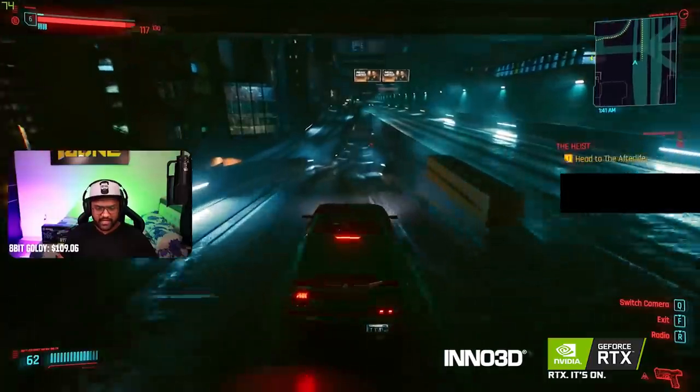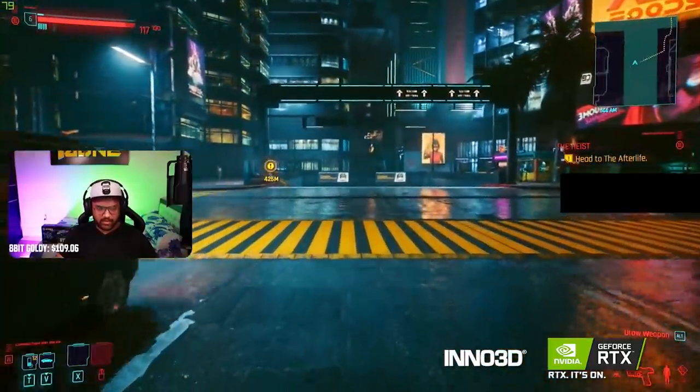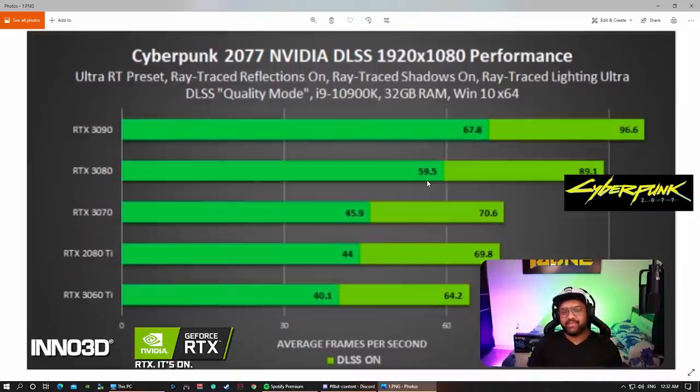Now let's look at three slides which do a comparison between three resolutions — 1080p, 2K, and 4K. With DLSS on, the RTX 3090 boosts up to 96 FPS, and the RTX 3080 — as I've already shown — boosts up to around 89 FPS.